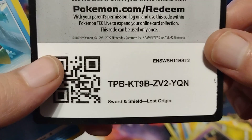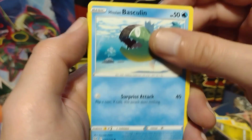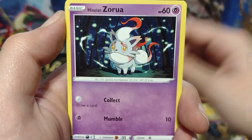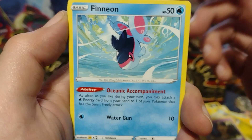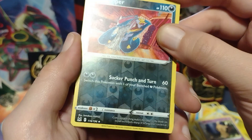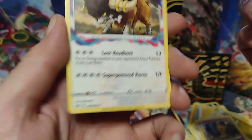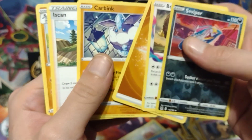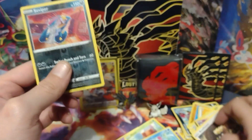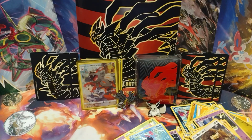And on to our final pack of this opening. Let's see if we can get some last pack magic with this pack that didn't want to open at first. Let's get this code card. Let's see what we can get for our last pack. Hisuian Basculin. Inkay. Paras. Hisuian Zoroark. Finian. A Reverse Holo Seviper. And Basculin, non-holo. I'm gonna pause the video and move all the bulk out of the way, and I'll be right back everybody.